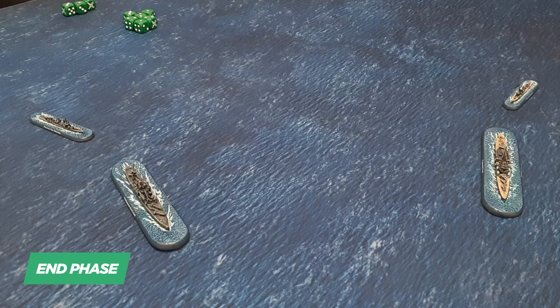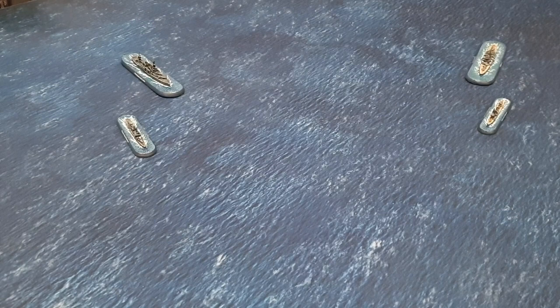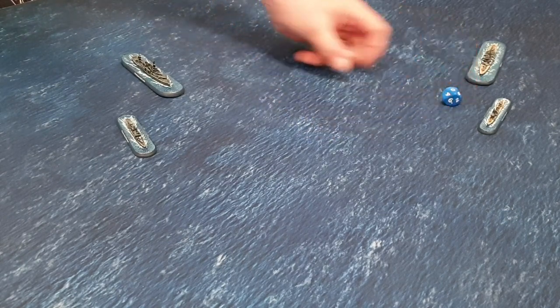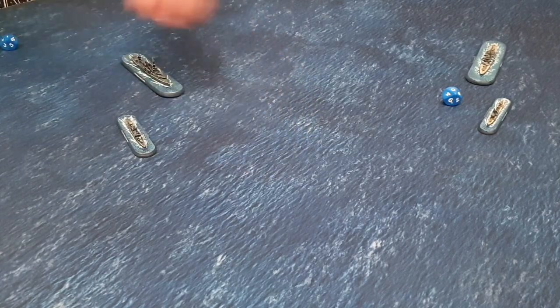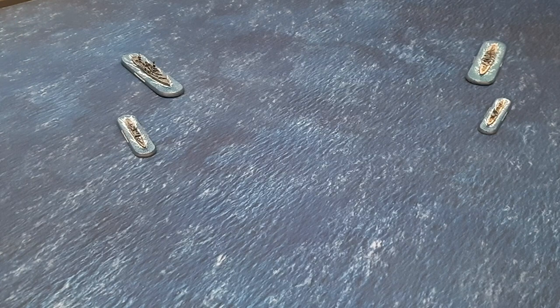There you have it — a quick run through of all the different phases. Now let's have one full game turn and move and attack with all ships. Starting with initiative, the Japanese player rolls a 10 and the United States player rolls a 1, so the Japanese have initiative and get to activate first.